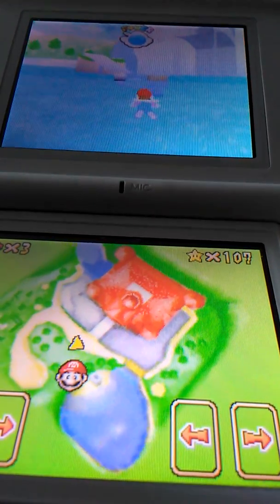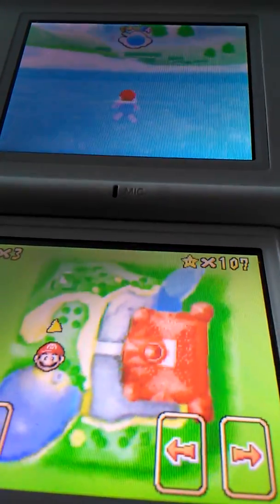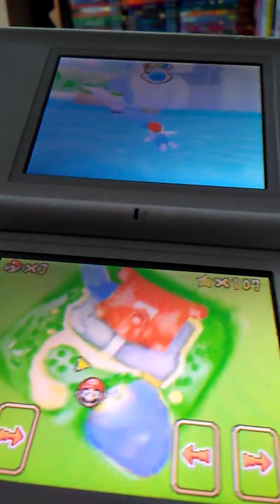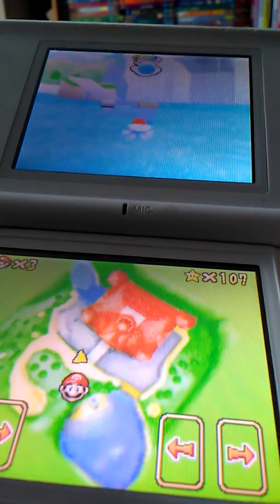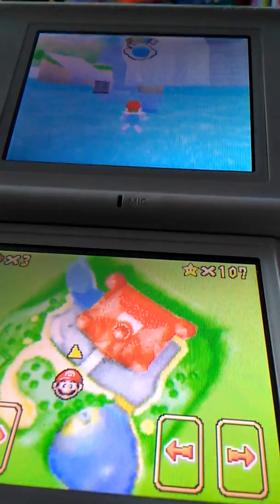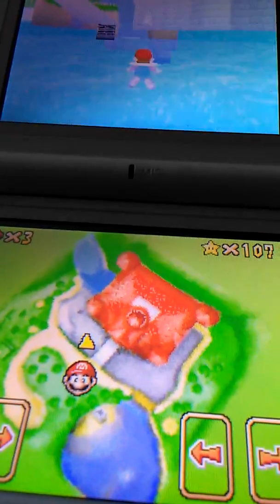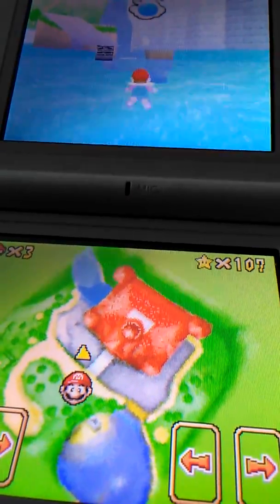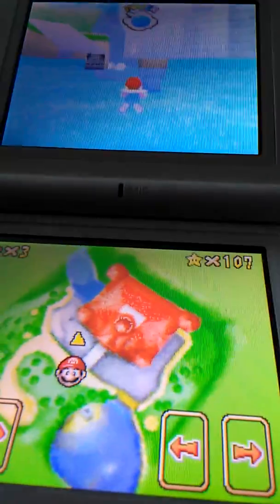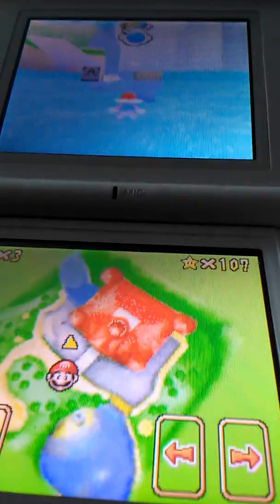I wonder if anyone else has ever seen this glitch before, because I've never seen it mentioned in any walkthroughs or anything or on YouTube. Look at that — everything's still floating. I can see something sparkly there. Let's go and see what it is. It's a sparkly rabbit floating in mid-air — you know, the rabbits that unlock the white door. Imagine if I can catch it in mid-air! I thought this video was going to be just a glitch but other things are coming into it now.